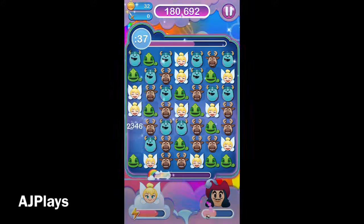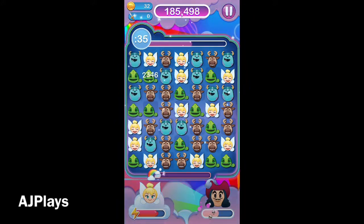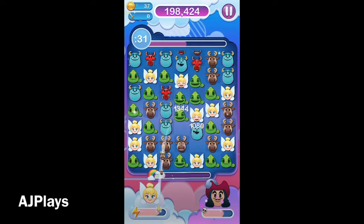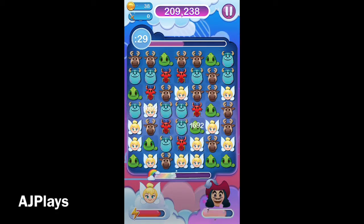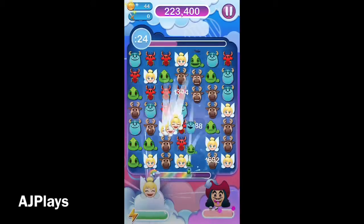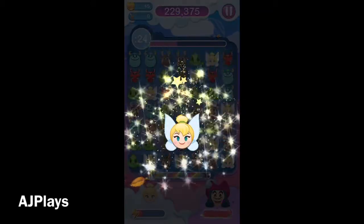He actually takes away your power-ups. If you have — I think it's up to four or five power-ups on the board — he will take them away from you. That's pretty brutal, especially when you need those power-ups in order to bring those swords down to the bottom of the screen.